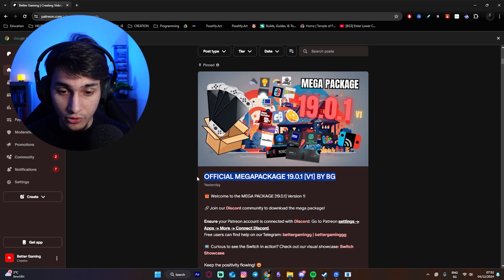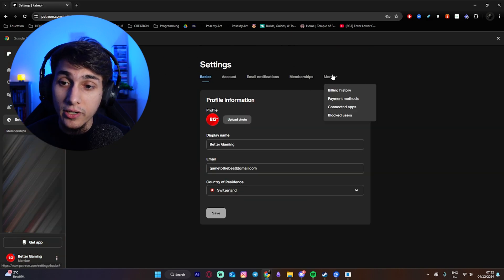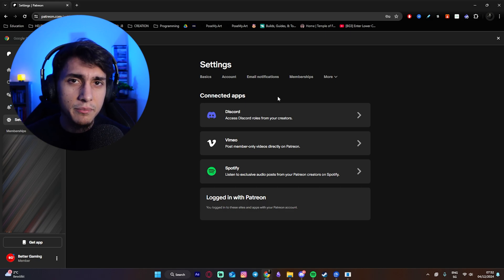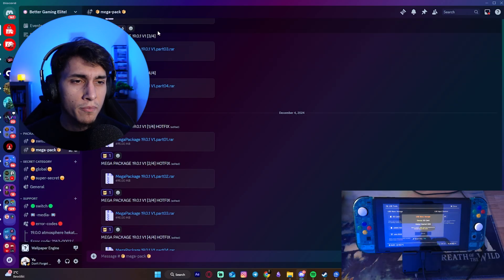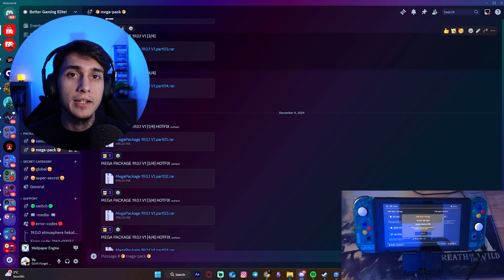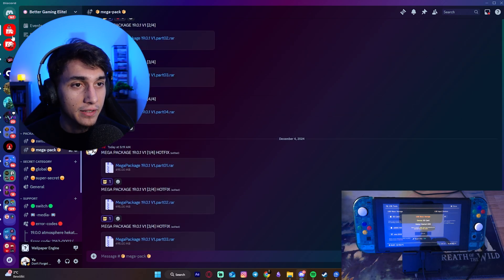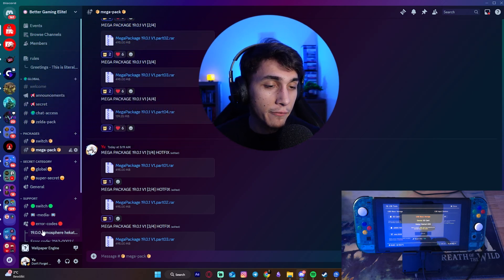Once you are a member, you will need to go into the settings, click on More, and then connect your Discord account with Patreon. Sometimes it's a little bit bugged on the phone, so it's better to do it on the computer, but it also works on the phone. You should be automatically joining our Discord server once you did that. If not, click on the link inside the description or on the Patreon post, and you will find the server directly. You should get a role in order to see everything.